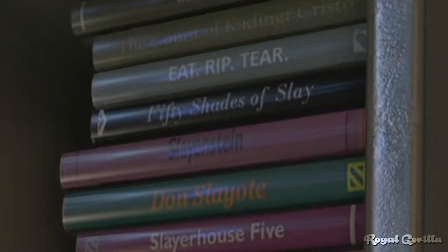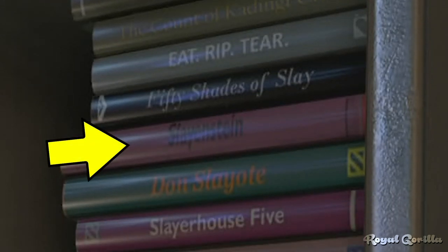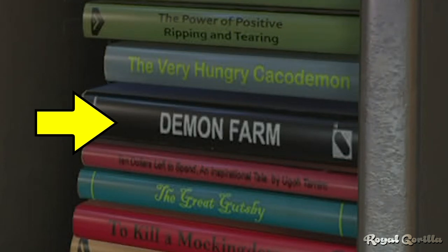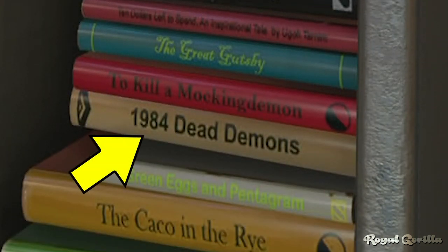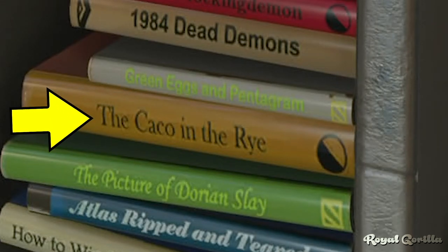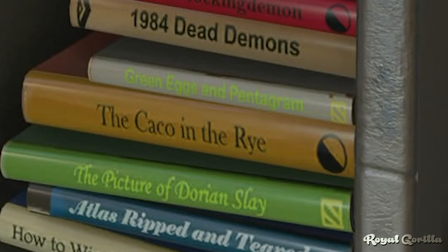On the upper shelf you can find: 'Fifty Shades of Slay' (a reference to Fifty Shades of Grey), 'Slayenstein' (a reference to Frankenstein), 'The Man in the High Argent Tower' (The Man in the High Tower), 'The Very Hungry Cacodemon' (The Very Hungry Caterpillar), 'Demon Farm' (Animal Farm), 'The Great Slatsby' referencing The Great Gatsby, '1984 Dead Demons' referencing 1984, 'Green Eggs and Pentagrams' (Green Eggs and Ham), 'The Caco in the Rye' (The Catcher in the Rye), and 'The Picture of Dorian Slay' referencing Dorian Gray.